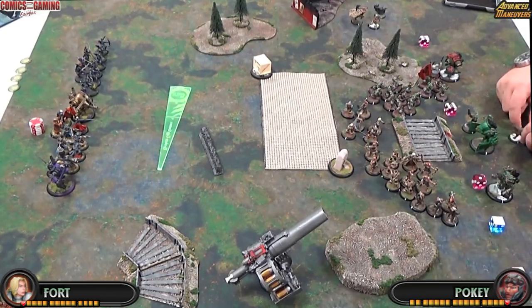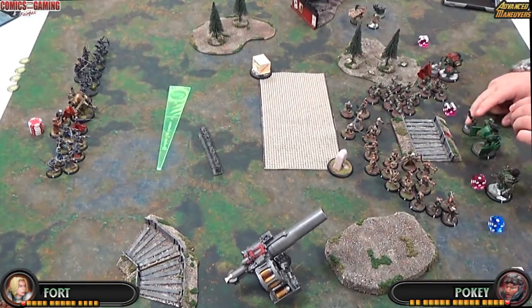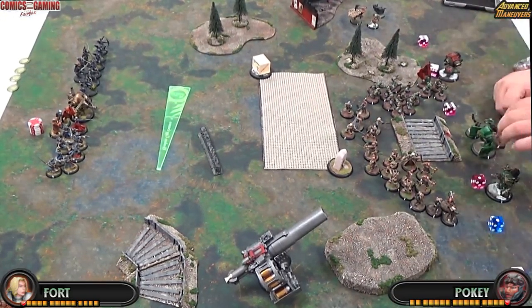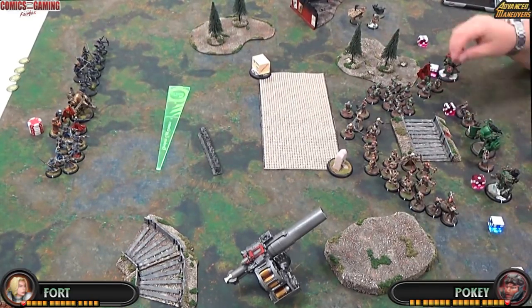For my deployment, I'm trying to keep central for the most part — keep the battle group central. That way I can go towards the zone, get in the zone, protect the zone with the Glamjack. I'm trying to push him into the zone because ARM 25 means he doesn't really have too much that's going to hurt it.